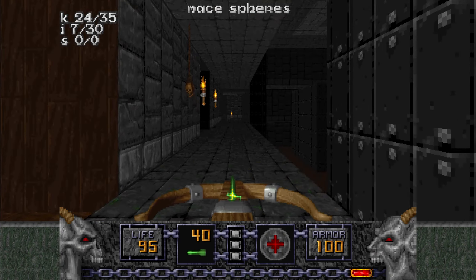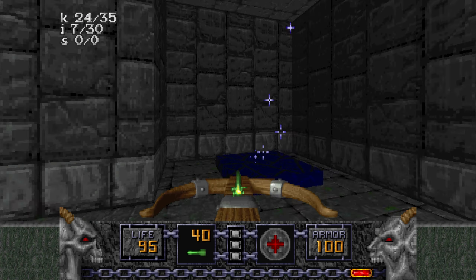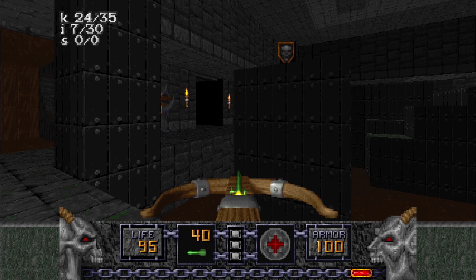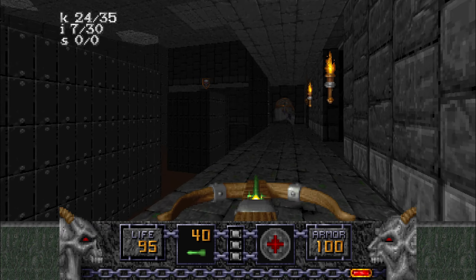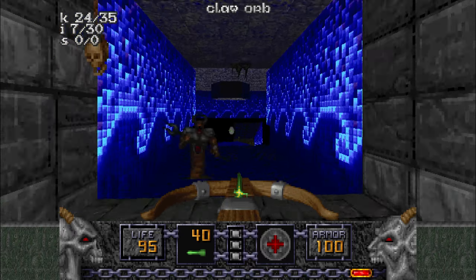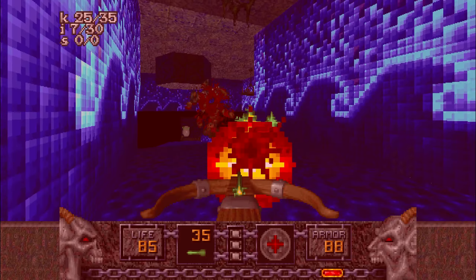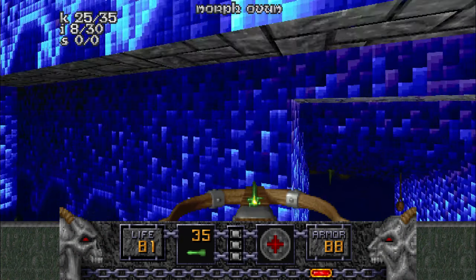That's the exit right there, I'm pretty sure. Usually if you see that blue particle effect, that's kind of indicative of an exit. It's kind of like the iconic exit door in Doom. That whole physical versus magic distinction is one of the reasons why this is a little bit more than just a medieval shotgun.